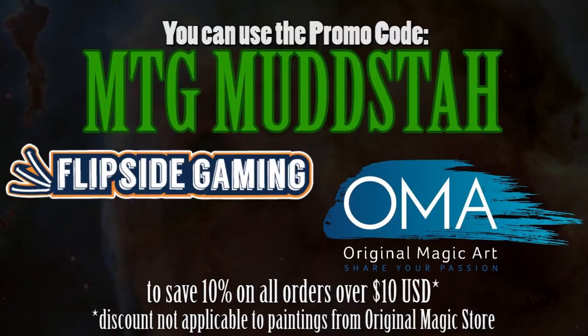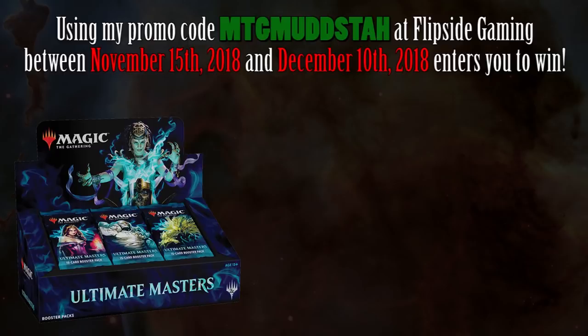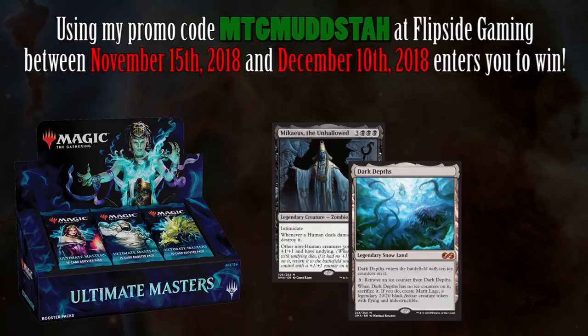Hey gang, just to let you know you can now use the promo code MTGMudsta at FlipsideGaming.com and OriginalMagicArt.store. Using the code gets you 10% off orders $10 or more, and you get to help out the channel at the same time. Flipside Gaming is also doing a giveaway for a box of Ultimate Masters — anyone who uses my promo code MTGMudsta for orders over $10 or more will be entered to win.